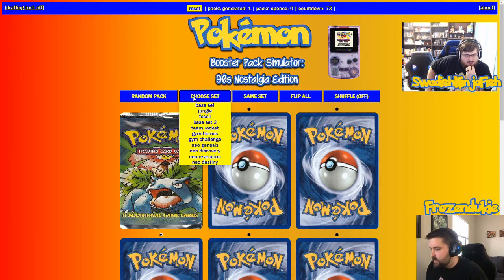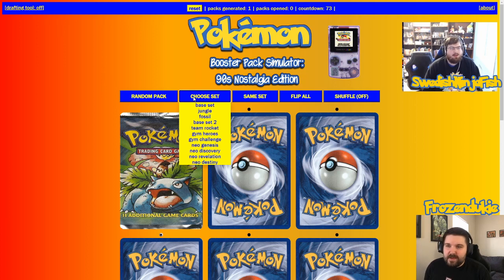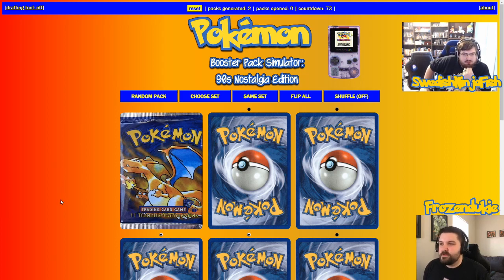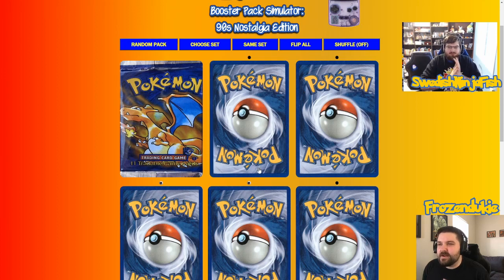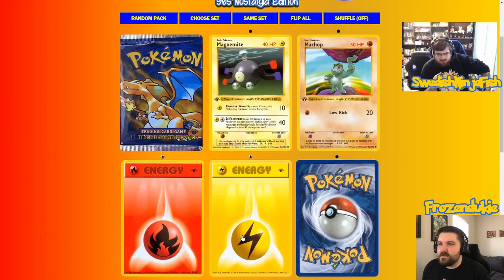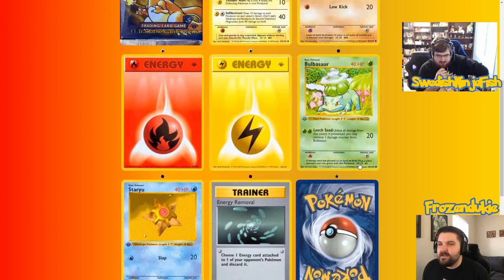What am I looking for out of each set? In Base Set, obviously I'm looking for the trainers. I would love to pick up a second Pokemon Center for the lock deck — that would be kind of absurd. I only got one Super Energy Removal, which has really locked me out of playing Haymaker, which I could honestly play — I've got like two Electabuzz, one Hitmonchan, and a Scyther. Opening Jungle, though, those Scythers — I only got one and I really want more. I think I'm going to open Base Set here and kind of gamble. So clicking on Base Set, it opened a new pack. Another Magikarp — that's a fourth Magikarp. And the rare is Electrode.